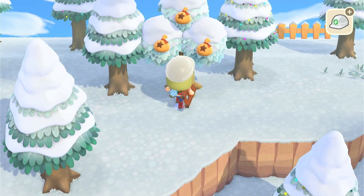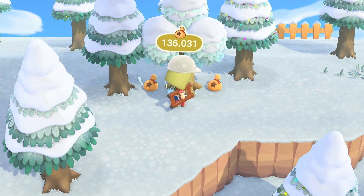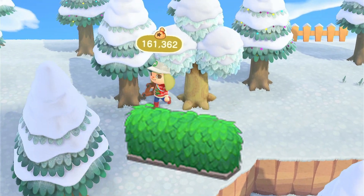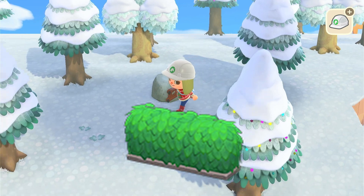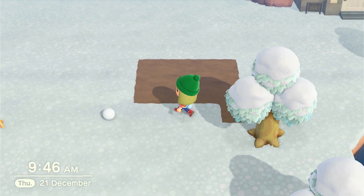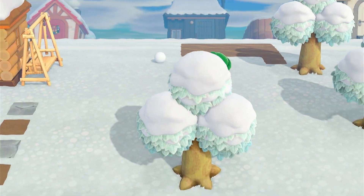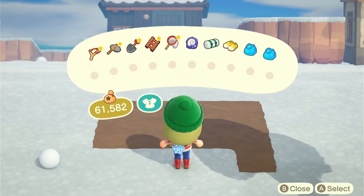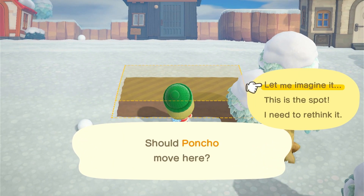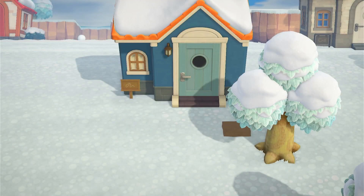So I thought about it, and while I was mapping out the Christmas town in my head, I thought the hedge fence would look really nice there with snow on top of it. As far as I can remember you get that DIY from Leif when you buy a lot or sell some weeds to him. But let's go get Leif — not just for that DIY, but I also want to get all of the vegetables so we can unlock cooking later on.